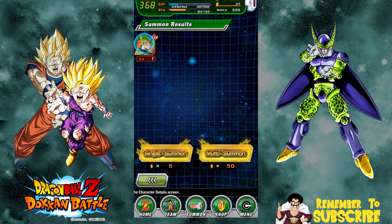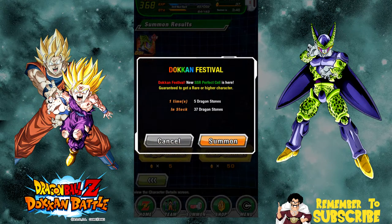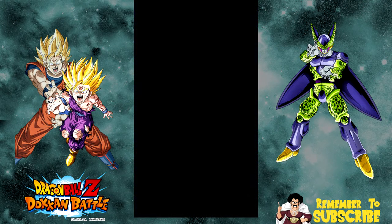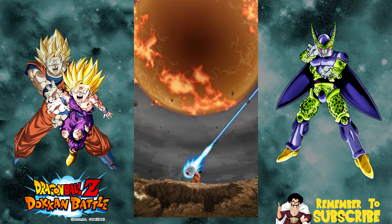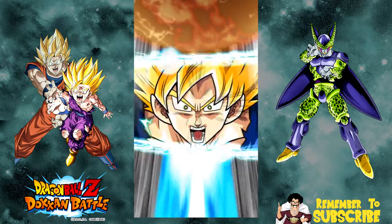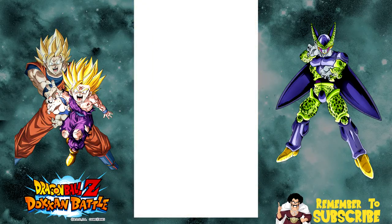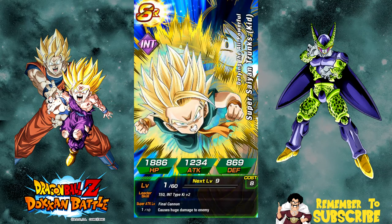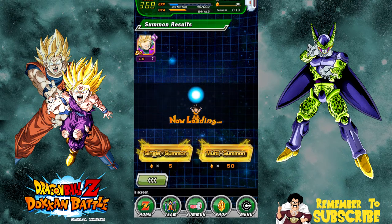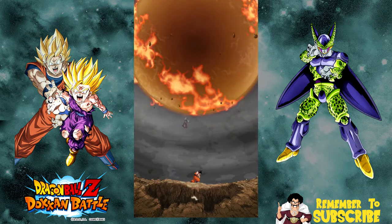Alright, I guess I got that Cell, that's cool. I'm happy that I pulled him. He's going to be available on other banners and he's not as relevant unless you're running a full villains team, or an extreme villain mono-strength team. So I'm not upset - I'm happy I pulled him because I don't have him and he's a good character. But he's not worth pulling for specifically on this banner. Man, I can't get a Super Saiyan 2 Gohan for anything.